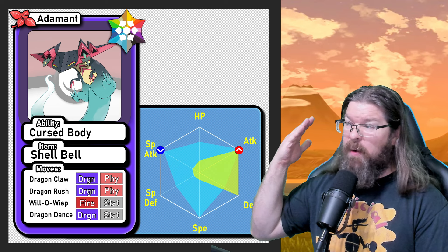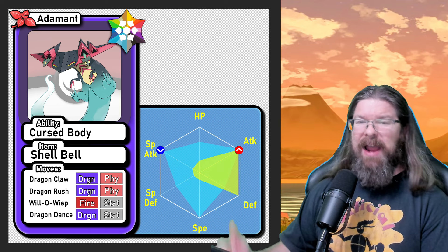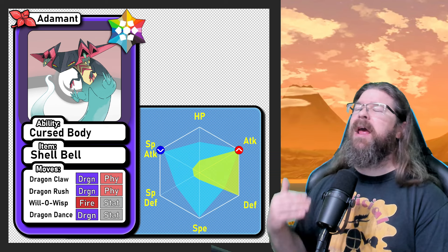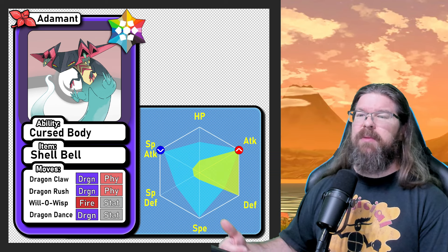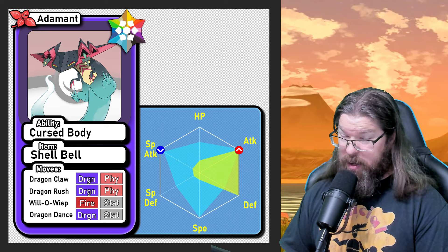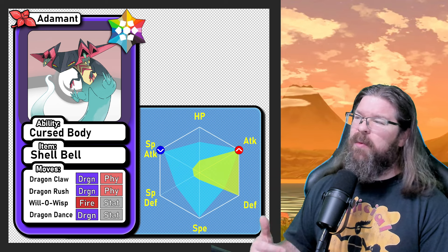That brings me to a mon we've used only once before: Dragapult — a mon I really think is going to be phenomenal for this raid that hasn't gotten a lot of shine. Now yes, he is a Dragon type, a Ghost/Dragon, so he's going to be weak to Dragon moves that Rayquaza has. But you are talking about a level 100 Pokémon versus a level 75 Pokémon, admittedly with some buffs.